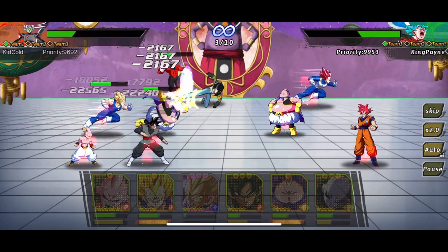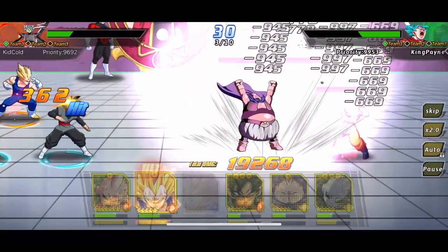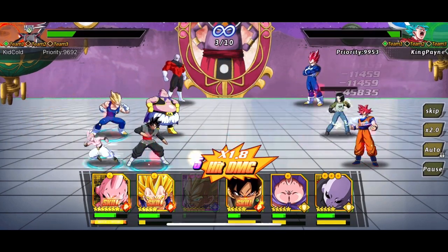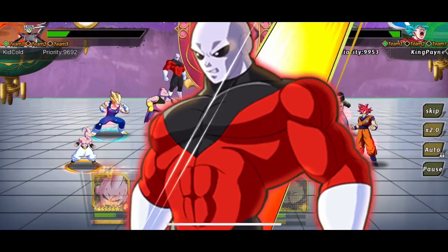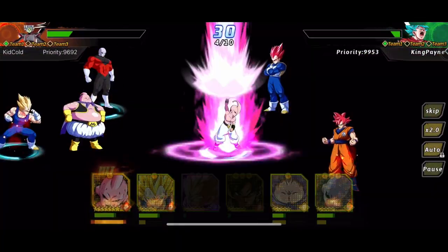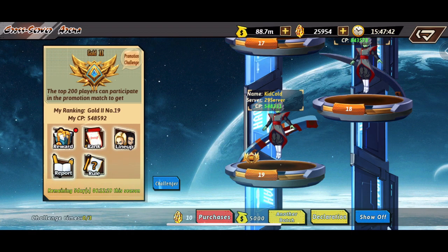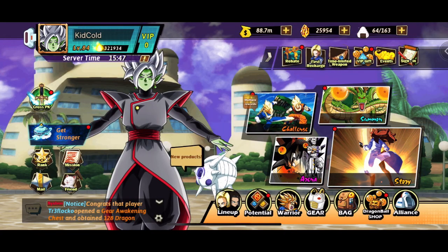Majin Buu gets paralyzed but Jiren is stacking defense and gaining HP back — he's going to be very hard to take out. Kid Buu and Majin Buu are still in the back row, so we should win this. Jiren does his ultimate now with the increased attack boost and just gains health back — he's a monster. I'm pretty impressed with his abilities. That wraps up this episode of Dragons Universe Lost Dragon Ball — hope you enjoyed, like, comment, subscribe for more content.